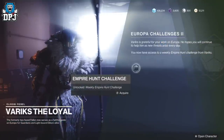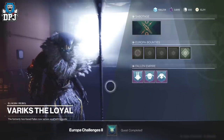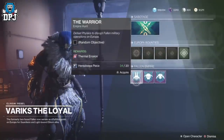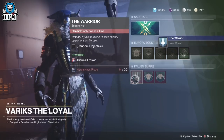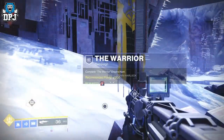The problem is from here the game actually doesn't guide you on what to do next — there's just no notification. So this is what you have to do: you need to complete two more Empire Hunts. The second one you complete rewards you a powerful item. The thing about this is it doesn't actually show you any guidance in terms of you being rewarded any powerful gear.